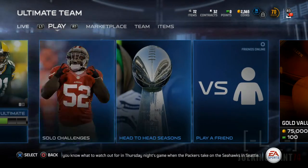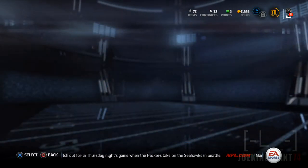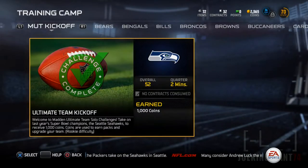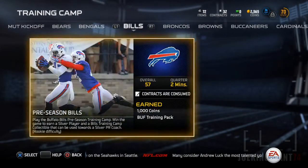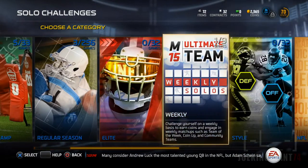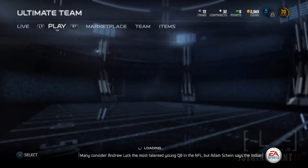If you guys don't know what that is, it's pretty much right here. You can just play a challenge and it will give you coins. As you can see, training cams — these are the pretty easy ones — give you like a thousand coins each.